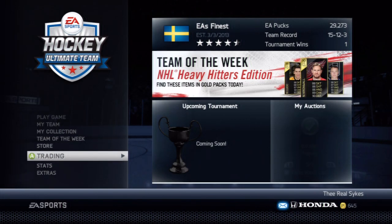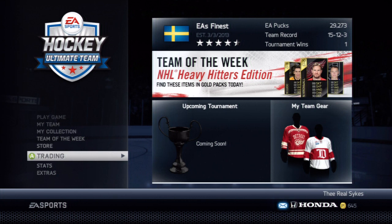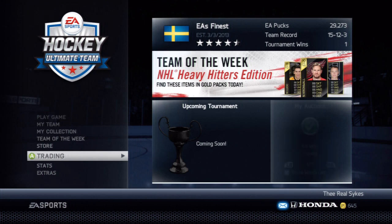Welcome to an NHL 14 tips and tricks video. Today we're looking at Hockey Ultimate Team and a quick question a lot of people ask is how you make quick pucks. There are various ways to do it and I'm going to go over a couple today. Nothing too crazy but some stuff that gets you started. You need roughly about 5,000 pucks to start - go play the rookie tournament and you'll probably get about 5,000 pucks from that.